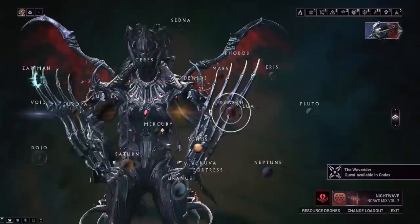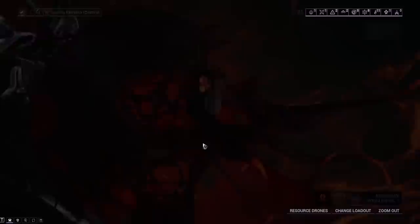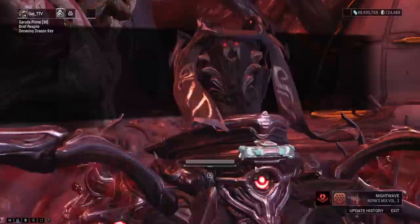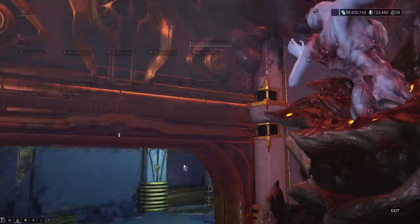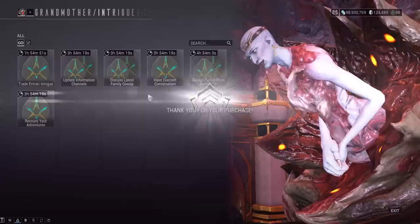Deimos is probably the most annoying syndicate to level up because they label things in a weird way. The main approach is just to do bounties and have a bunch of mother tokens stocked up. You want to regularly check grandmother's shop to convert mother tokens into grandmother tokens. The way this place works: there are about six vendors that do tokens — you collect tokens from each vendor and bring them to grandmother to exchange for grandmother tokens. Ten mother tokens give you around 100 rep each, and one grandmother token is over 1,000 rep, so it's actually a good conversion rate.